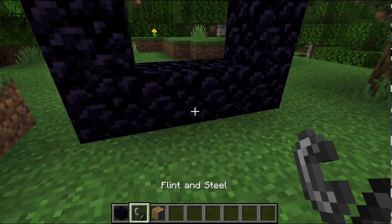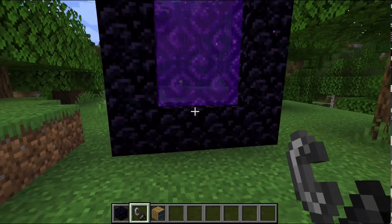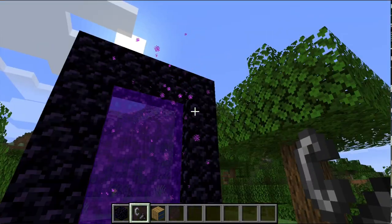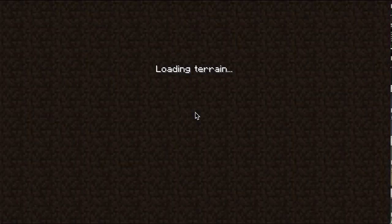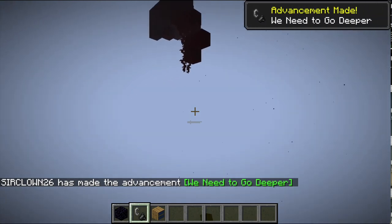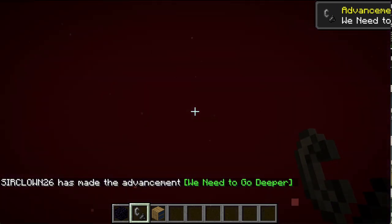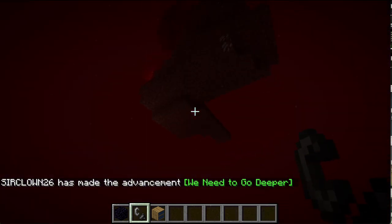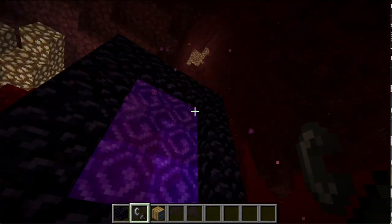As you can see here, I have my flint and steel and a normal nether portal — light it up. As you can see, it's a normal nether portal. When I go in, I'll show you that this is perfectly normal. Just let everything load... perfectly normal nether, nothing wrong with it.